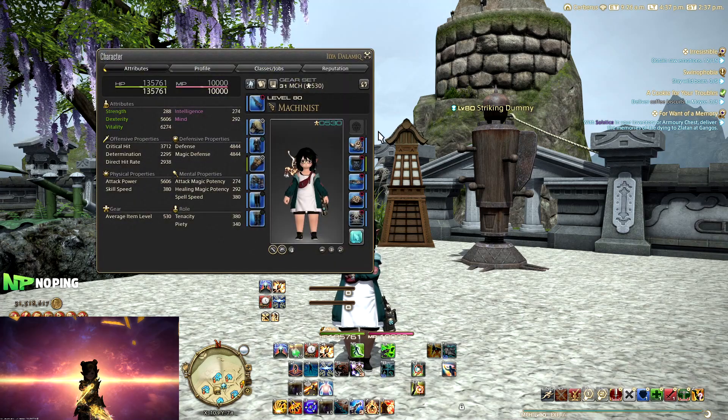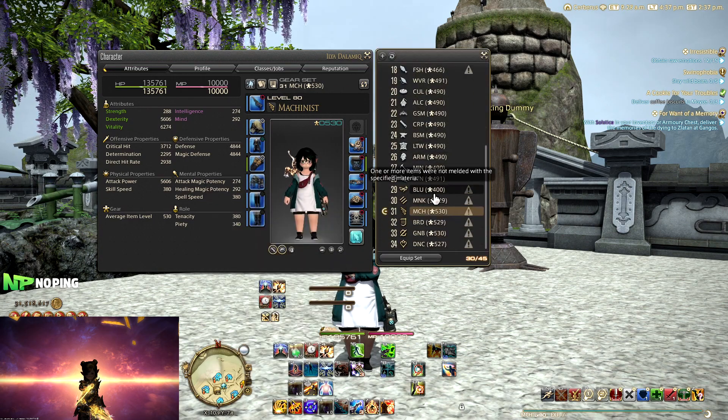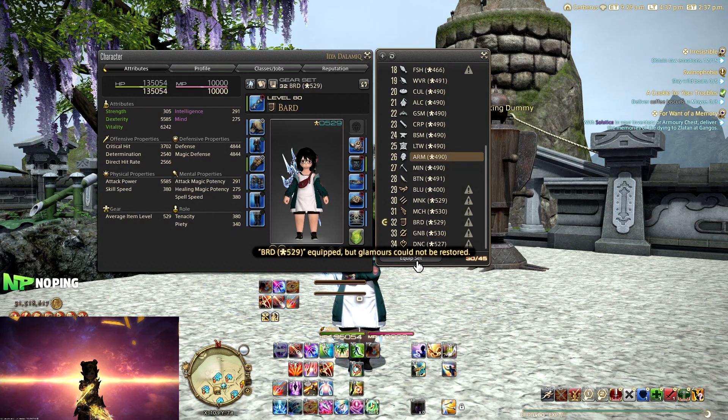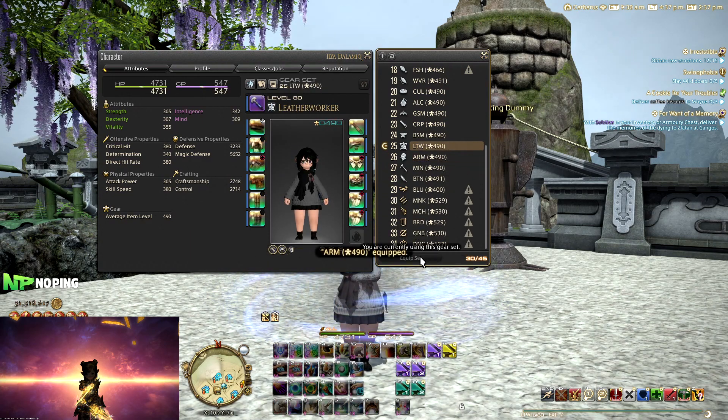So what is a gear set? Well, it is basically a list of where you keep your gear. You can go to your character menu, click on this little thing right here, and then you have all of your gear sets. You just click on them, equip set, and then you can switch through all of your different jobs like this.